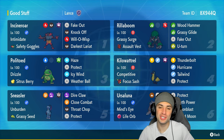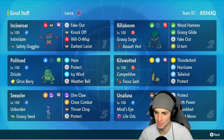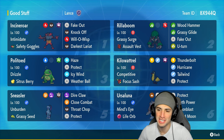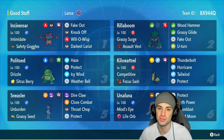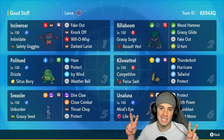There you go ladies and gentlemen — the regional bird of Paldea absolutely lighting it up in the ranked Regulation H ladder. The Ghost Tera type was amazing in match three taking away Fake Out and Extreme Speed attacks. Competitive went nuclear bringing Kilowattrel to plus four, and it was just doing crazy damage with Thunderbolt and Hurricane. Tailwind speed control came in clutch. If you enjoyed the content don't forget to smash that like button and subscribe. I'll catch you on the next one, peace out everybody!